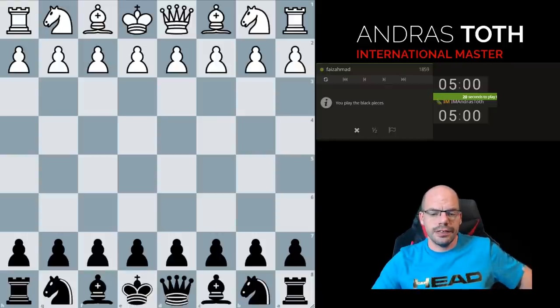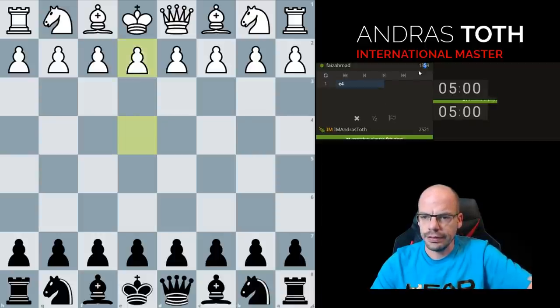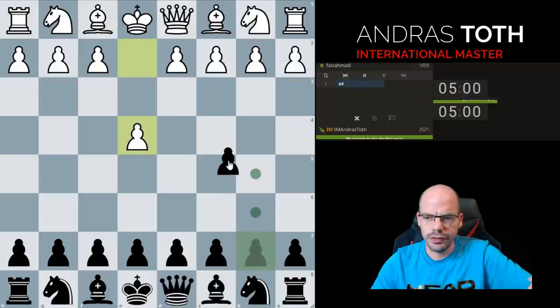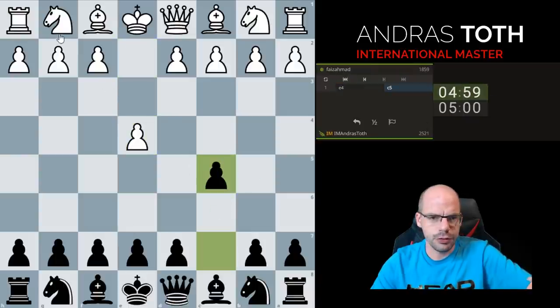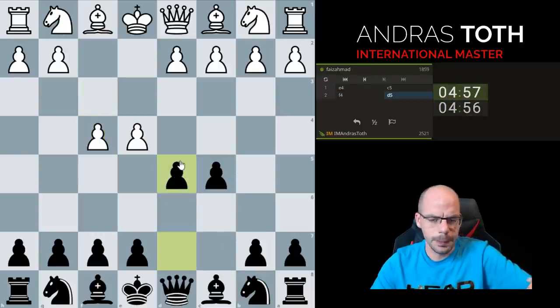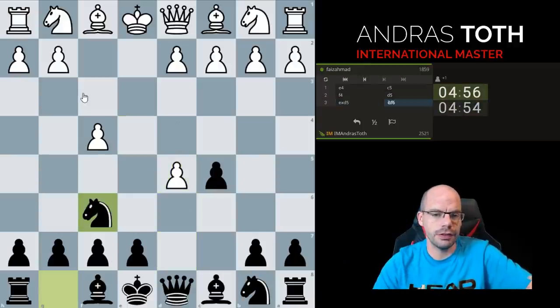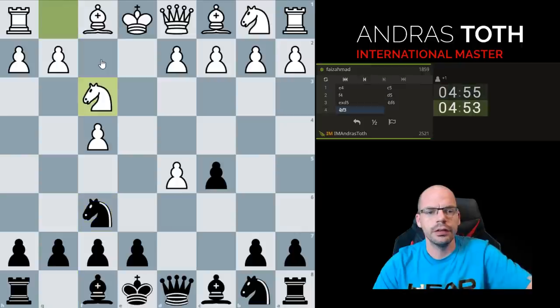Hello to the chicos and the chicas — casual players against low-rated opponents is back, with me playing against Faiz Ahmad who is 1859, presumably from the Arabic peninsula or somewhere in that region based on the name. We are entering the fascinating pawn sacrifice variation against the f4 Sicilian.